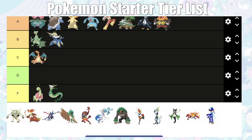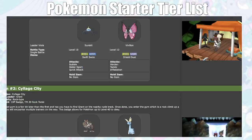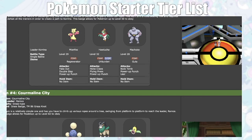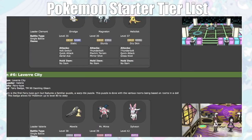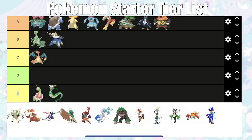Moving into Gen 6, things get hazy for me. I'm not going to rank the Legends Arceus starters since you can't really nuzlocke those games. Chesnaught — he's not good into Viola, which could be a huge run killer, and after looking up the gyms he's not good into the Laverre City gym leader, not good into Ramos either. He's bulky but that's about it. I'm going to put him in C tier.